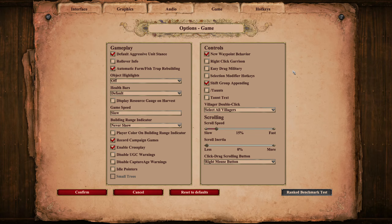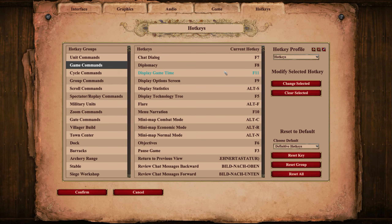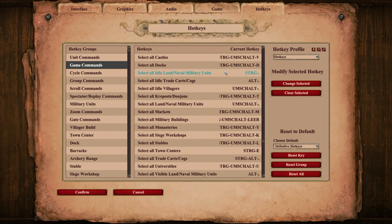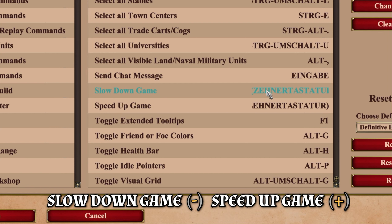In a campaign scenario the game speed option is normally fixed, so you cannot change it. But luckily there is another, even more practical way to change the game speed in game. If you switch to the hotkeys tab and go to game commands, scroll down until you see the slow down game and speed up game buttons. By default the button for slowing down the game is minus, and the button for speeding up the game is plus.